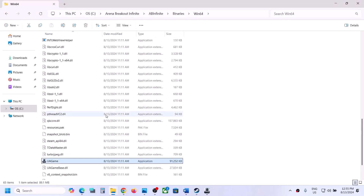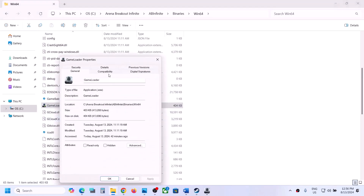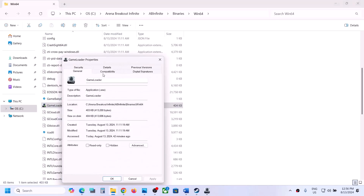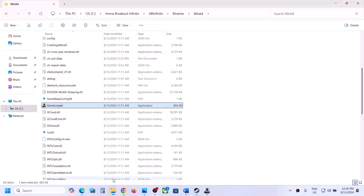If that does not work, put a check on 'Disable full screen optimization,' hit Apply, click OK, and launch the game. Then do the same thing with the second exe file — right-click, select Properties, put a check on 'Run this program as an administrator,' hit Apply, click OK. If that does not work, try Windows 8, then Windows 7, or disable full screen optimization.